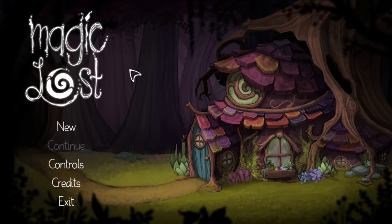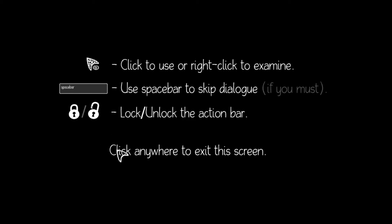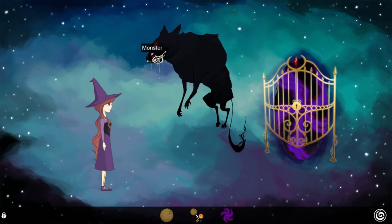Hey guys, this is Swordfish and today I am playing the Kickstarter demo of Magic Lost, which describes itself as an adorably cute, fiendishly clever point-and-click adventure — adjectives I'm really excited about. The art on this title screen is really awesome, nice hand-drawn, cool, colorful. The controls are in the menu: click to use, right-click to examine.